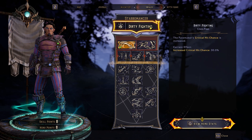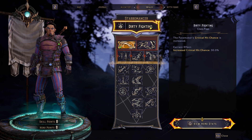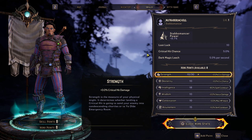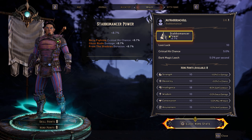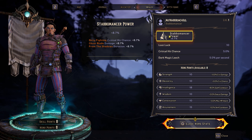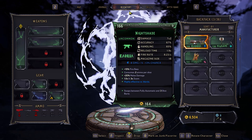Looking at the class feat of Stabbermancer — I'm playing Stabbermancer — we've got an increased critical hit chance of 30%. And then my Stabbermancer power is plus 8.7%, which increases my critical hit chance by a further 8.7%. I'll have a breakdown on how that works.